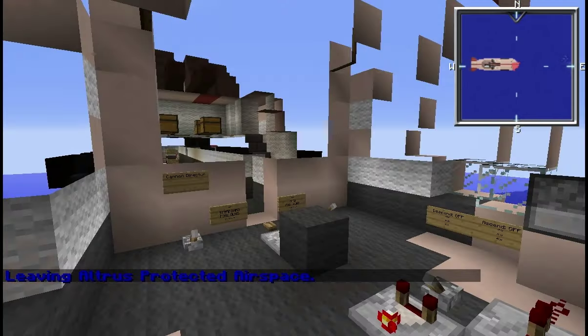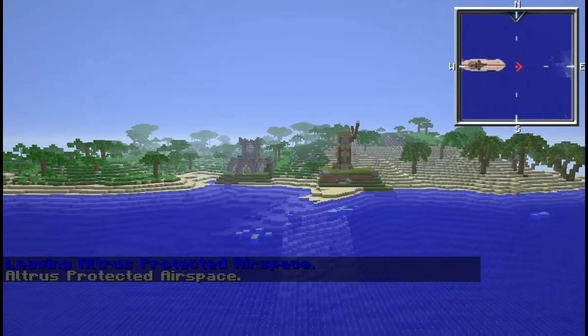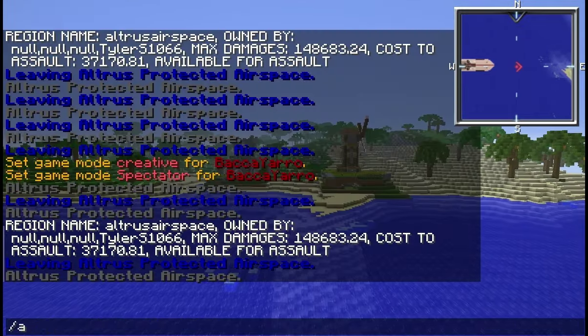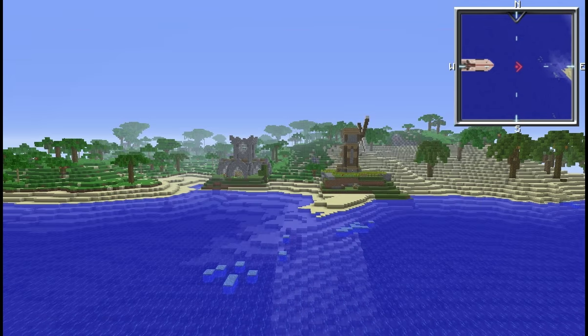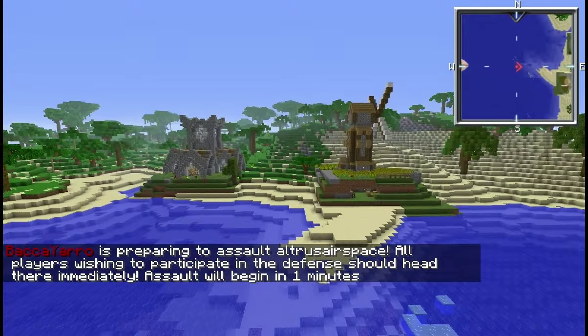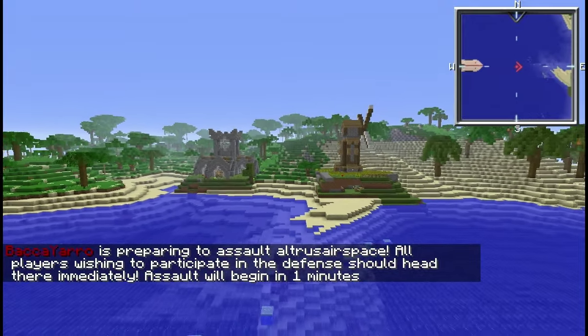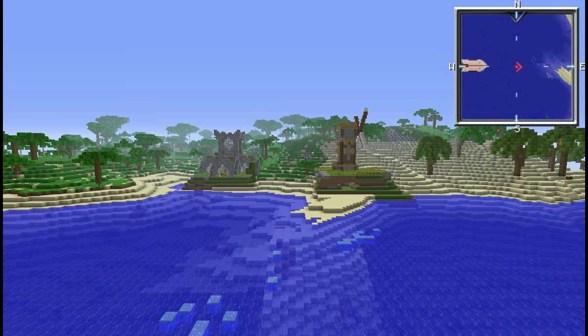So what that means is if you're fighting a war with someone and you're sick and tired of them assaulting your regions, assault them right back and they won't be able to continue. To start the assault it's slash assault, then the region name - 'altrus airspace' - and go. It also won't let you keep assaulting repeatedly; each region can only be assaulted once a week.